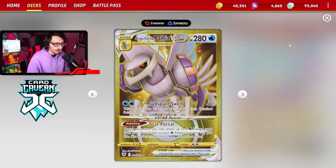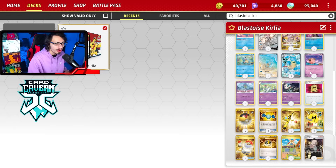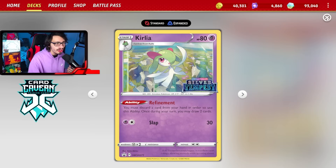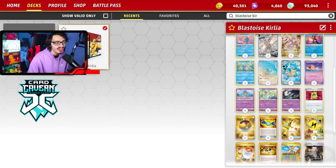We can play our Blastoise with Palkia V-Star to use Star Portal to try to build up our Blastoise. The way I've decided to build my Blastoise deck today is actually going to be with the Curly engine, and I'll get into why I think the Curly Gallade engine is actually the best way to play Blastoise in just a sec.